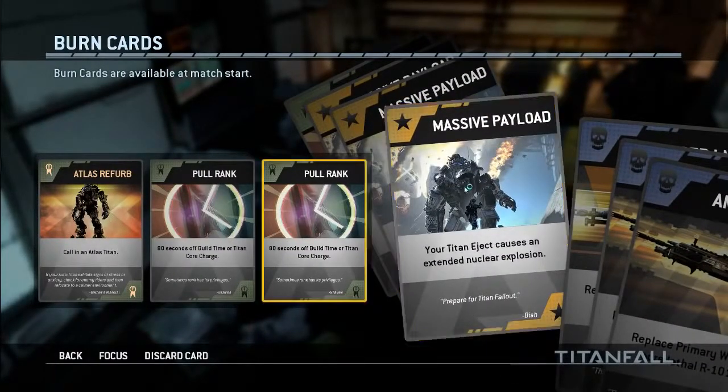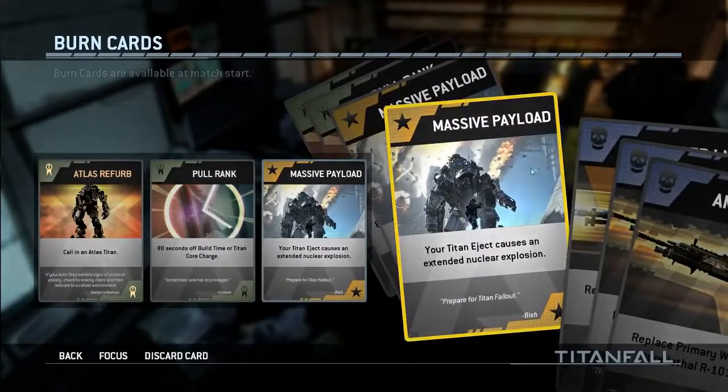Once you have the card you want, you just click and pop it in — very, very simple. Another cool thing about burn cards is that you can actually use one right at the start of a game; you don't actually have to die to use a burn card. You can only use it at the start of the game or when you die, so you kind of have to choose between those two options. You're not forced to use a burn card on death — it's an option; once you die you can press a button. For me it's B, because I play on PC — B for burn card.